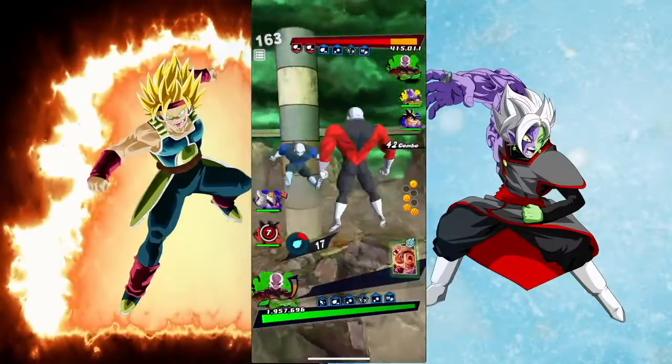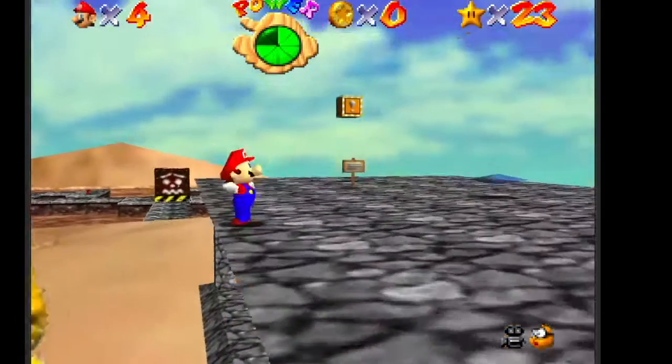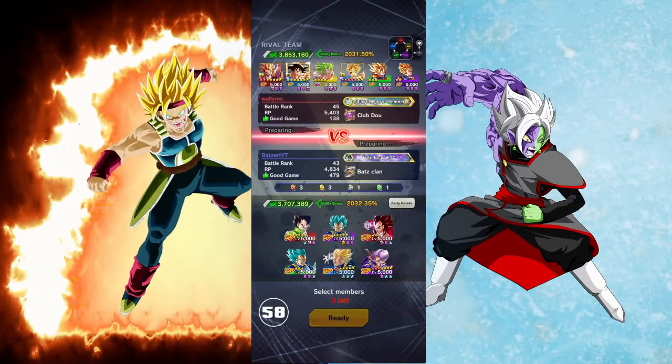All right, for our first match we're facing Wally Rex — looks like they're running a Super Saiyan team. This shouldn't be too bad. I did get this Vegeta and he is five stars now, so we're gonna try him out since I haven't tried him yet. Looks like we're gonna need green but we'll start with purple.